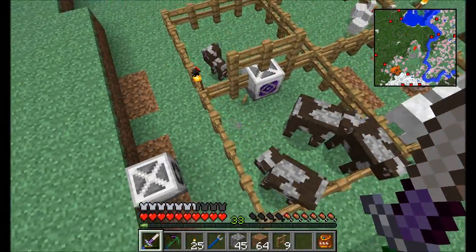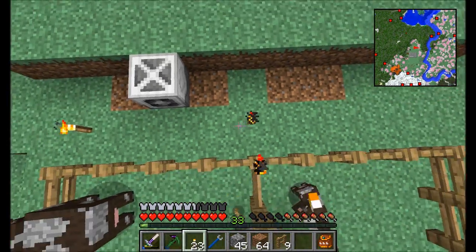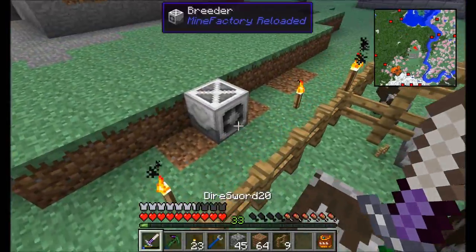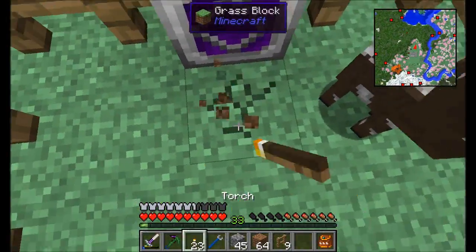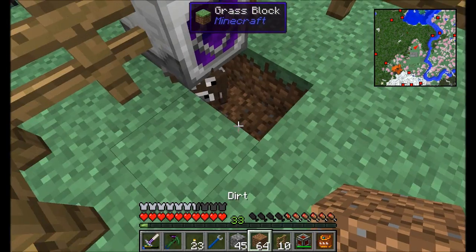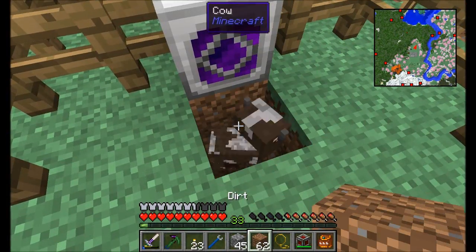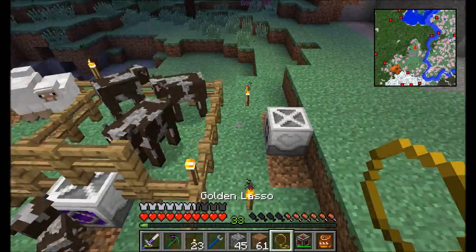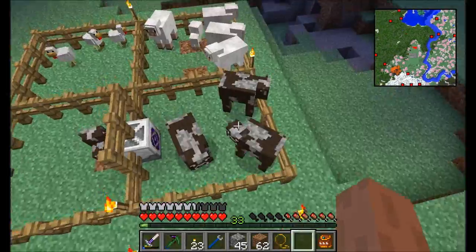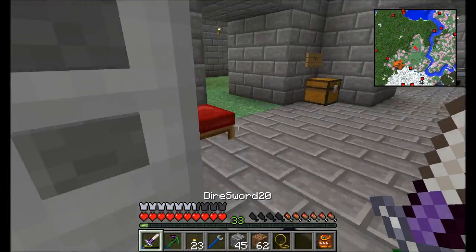The one thing to note about these machines is they affect a five by five area in front of them. So probably from here to about here, and then one, two, three, four, five — probably up to about this block here. Let's go ahead and give it power again. We will definitely be hooking up some power conduits here in the near future, but for now this is just a temporary setup. He's got energy. We'll have to wait a few minutes for these cows to be able to breed again, but we should wind up with some more babies setting up. I'll be back in a minute after sleeping through the night.